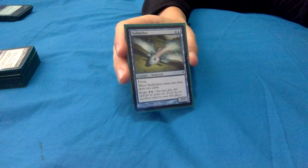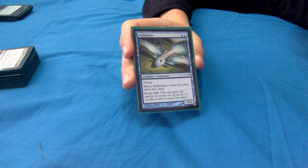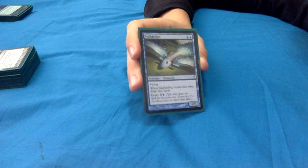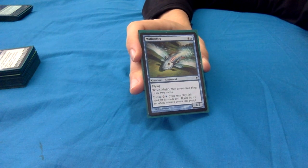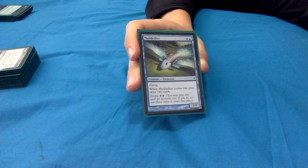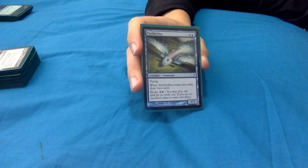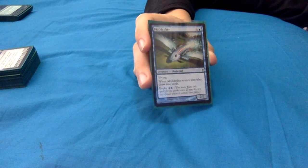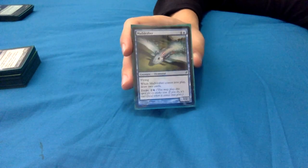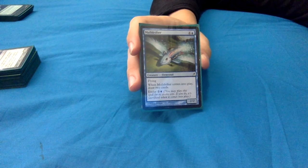Mulldrifter - you really can't do Yarok without it. If you don't know Mulldrifter, do you even play Commander? It has flying and when it comes into play you draw 2 cards. Costs 4 and a blue, it's a 2/2. It has an evoke cost of 2 and a blue - so you can pay 3 mana and draw 4 cards with Yarok out. That just feels so good. Or you can pay 5 mana to keep the body and still draw 4 cards with Yarok - amazing - and have a 2/2 flyer as an attacker or blocker.